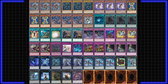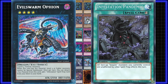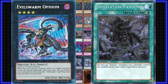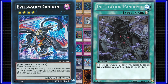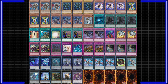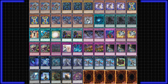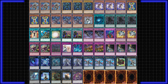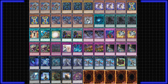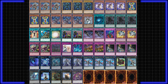Evilswarm are a Rank 4 spam deck with access to one of the best Rank 4 cards in the game: Evilswarm Ophion. Ophion turns off the summoning of all Level 5 or higher monsters, as well as having searching for protection. That is more or less the entire deck — the rest is just generic trap cards and staples. Evilswarm really struggle against decks without Level 5 monsters, and really do want to go first against the matchups they do like. Evilswarm are a mid-priced deck, thanks to Evil Exciton Knight as well as a few other Evilswarm cards not being dirt cheap.